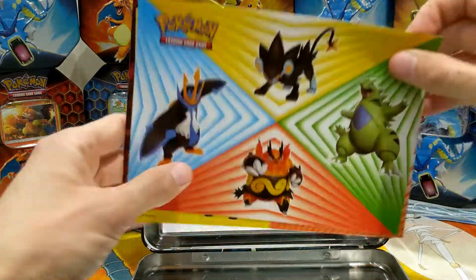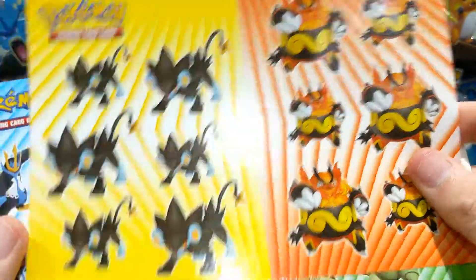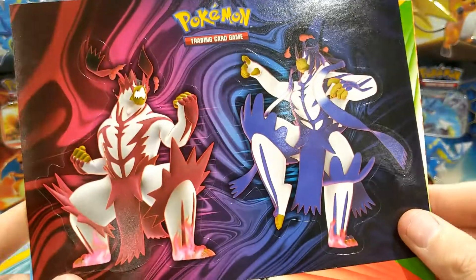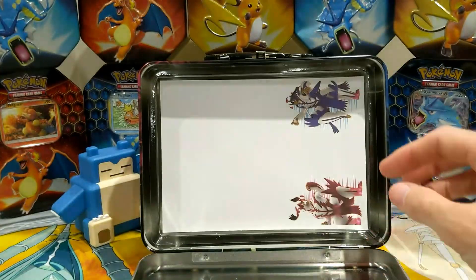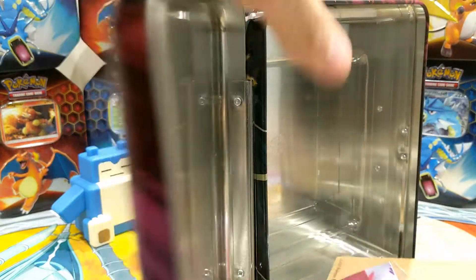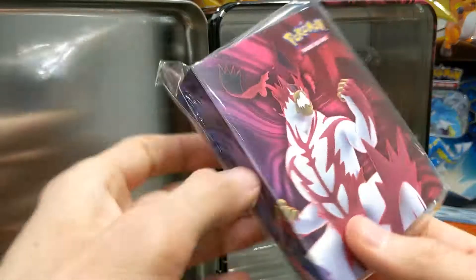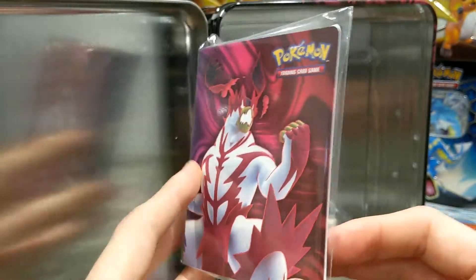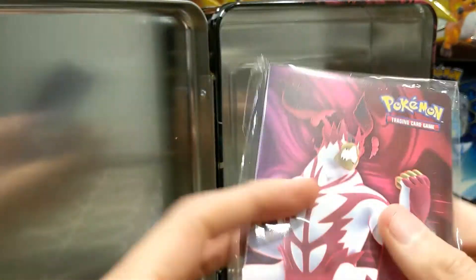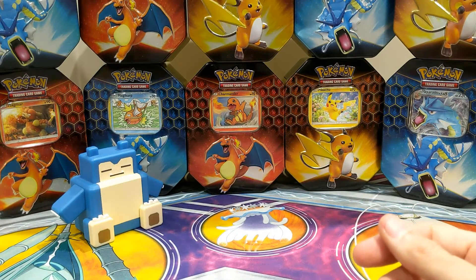And we get some stickers — oh, I see massive Urshifu stickers! Big boys there — doing the Daniel-sans. Is that a notepad? Yes, a notepad which will come in handy for homework. And a small card binder. So there we go — and then you keep the chest to store it all in. More stuff that won't fit in Charmander's bedroom!